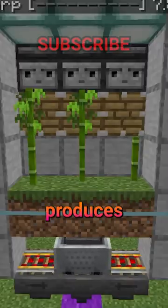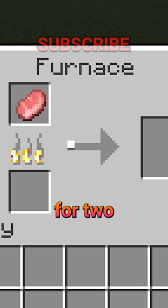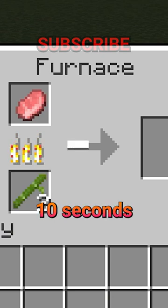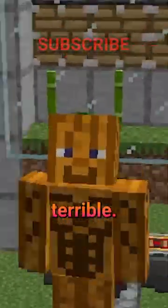Well, it's a total lie. This farm produces around 53 bamboo per hour, and each bamboo will fuel a furnace for two and a half seconds. A furnace takes 10 seconds to smelt an item, so doing a little math, we can find that this machine will get you 13 furnace smelts per hour, which is pretty terrible.